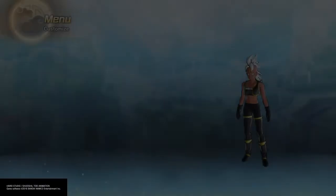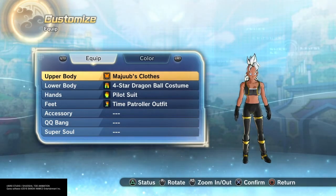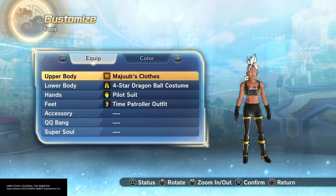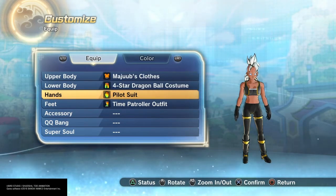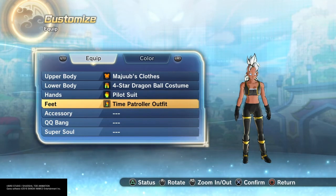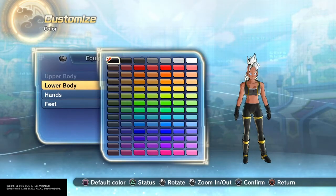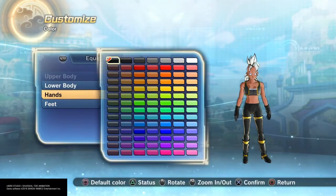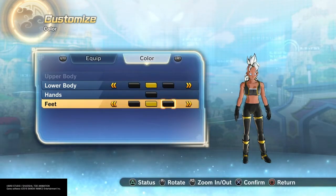For equipment I gave her a couple of different looks. This is kind of a Days of Future Past X-Men uniform look: Maju's clothes on top, 4-star Dragon Ball costume on bottom, pilot suit for the hands, and time patroller outfit for the feet. For the colors I did them like this: black, gold, black, black for the hands, and then black, gold, black for the feet.